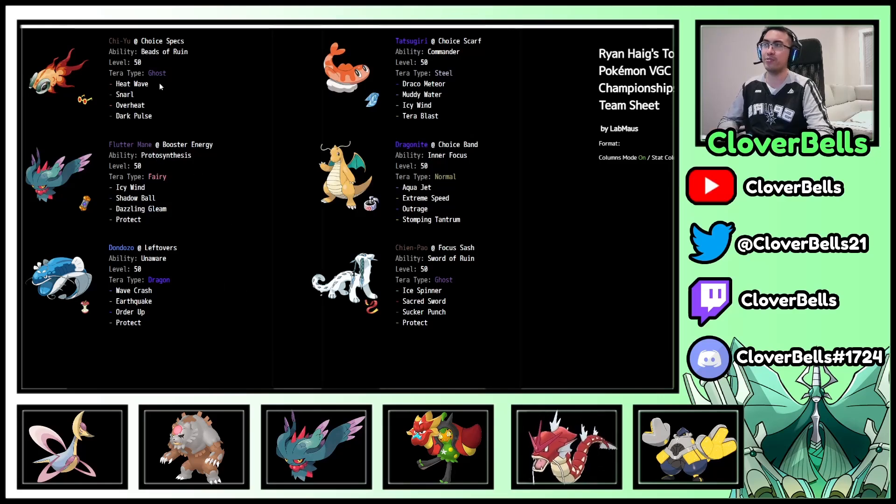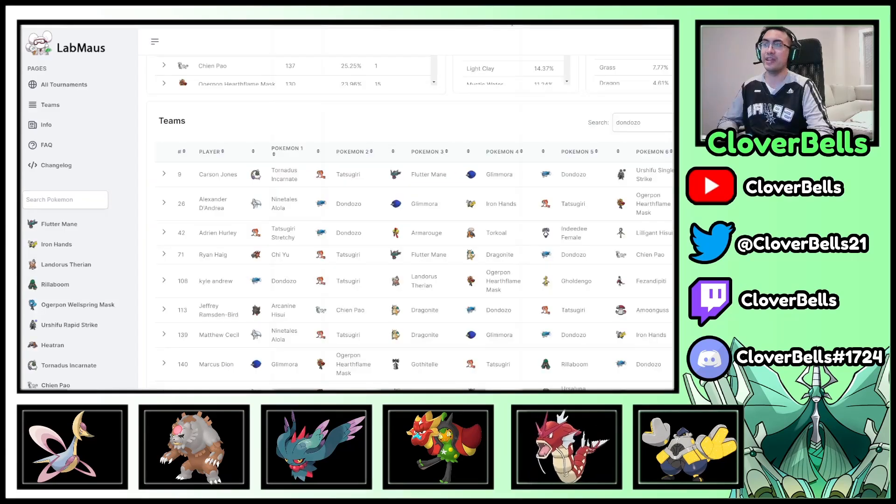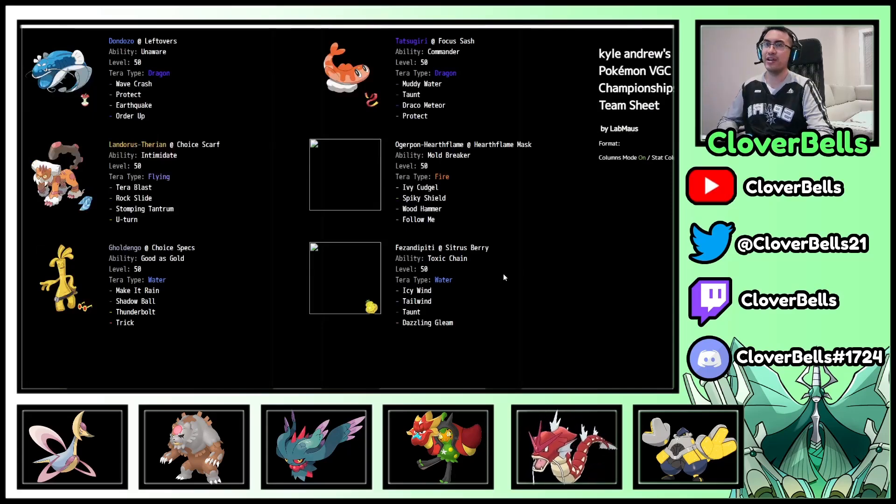Booster Energy Fluttermane with Choice Specs is correct — Dazzling Gleam, Icy Wind, and Snarl for damage mitigation. Terra Dragon, Wave Crash, Earthquake, Order Up on Dondozo of course. Then there's one near top 120 with Phaseantdipity — this one has Icy Wind and Tailwind instead of Tornadus, opting for the bulk on Phaseantdipity. You still get speed control with Dazzling Gleam and Icy Wind. Then Gholdengo with Trick and Choice Specs. I like Kyle Andrews' team — it's pretty nice.